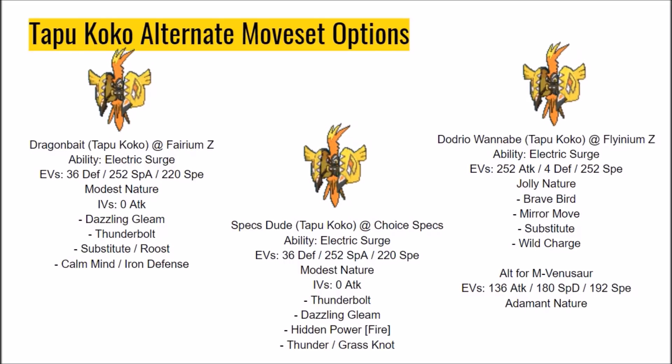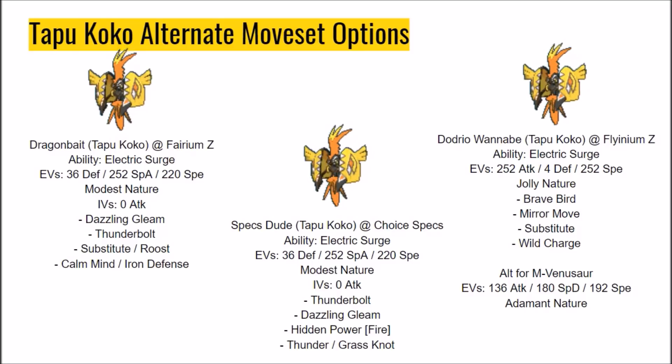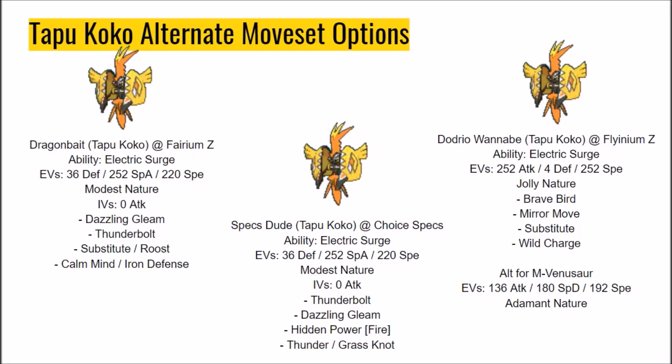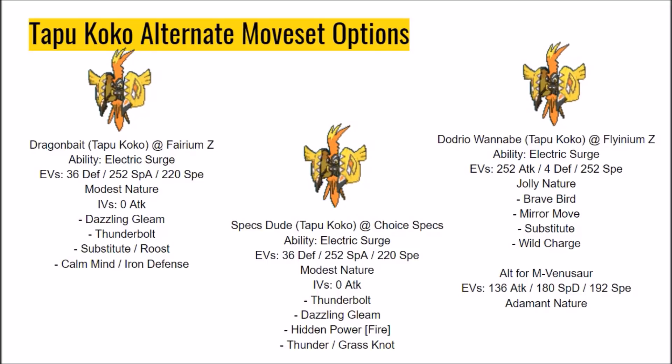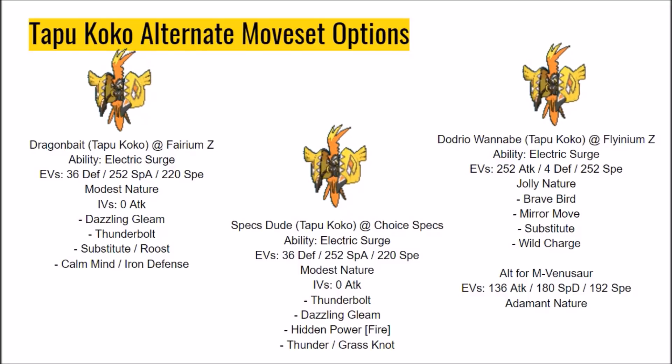Fly Mirror Move Z set: Substitute turn 1 to absorb a hopefully physical attack. Mirror Move turn 2 boosts your attack stat by 2 and fires off the Z-move version of whatever move just hit you. You can also use Z-Brave Bird to take out counters like Mega Venusaur, but you do have to invest into Special Defense to take a Sludge Bomb in this matchup. Wild Charge is here as your physical STAB move.